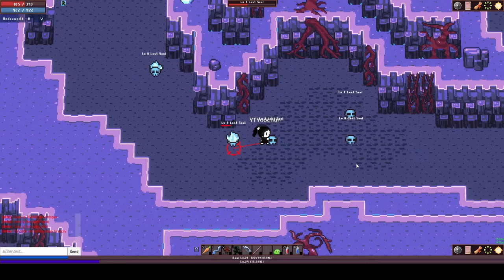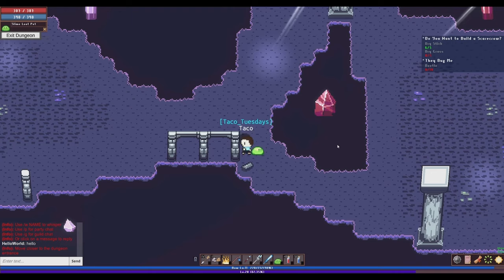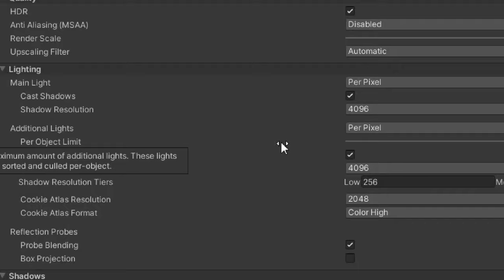I removed the ability for AoE spells to hurt dead monsters, and I fixed the settings hotkey to actually open the settings window. When you clear a dungeon in Noya, these beams of light come down to indicate a successful clear, reminiscent of Diablo 2, but some of them would randomly blink on and off. That's been corrected — there was a limit to how many light sources could affect a single item at a time.